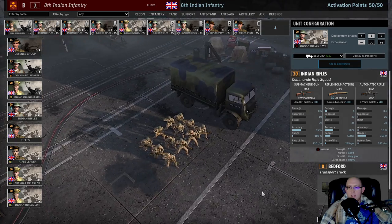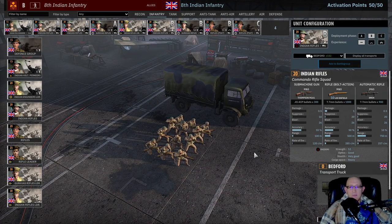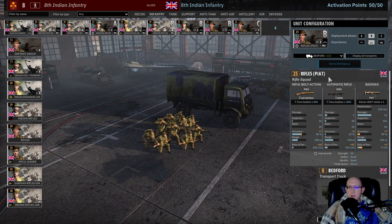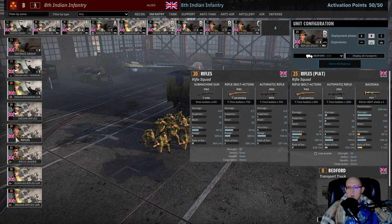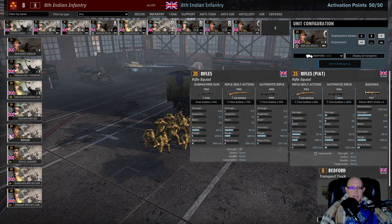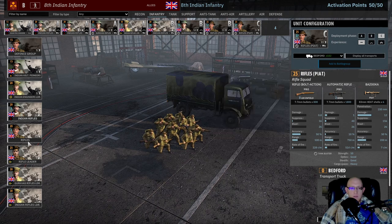In Phase B I'm taking an unvetted card of Indian Rifles because I wanted more infantry — I actually ran out despite playing Balanced. Then I have another card of Gurkha Rifles, and here I'm bringing the Rifles Piat, which has double Brens instead of just one. I don't rely on Piats too much, but they are a deterrent and will keep tanks back. In C phase, one more card of Rifle Piats because the double Bren and the Piat do make a difference, even though they're weaker number-wise than Indian Rifles.